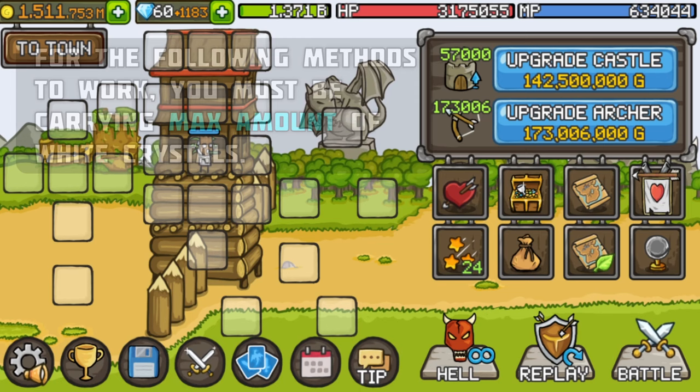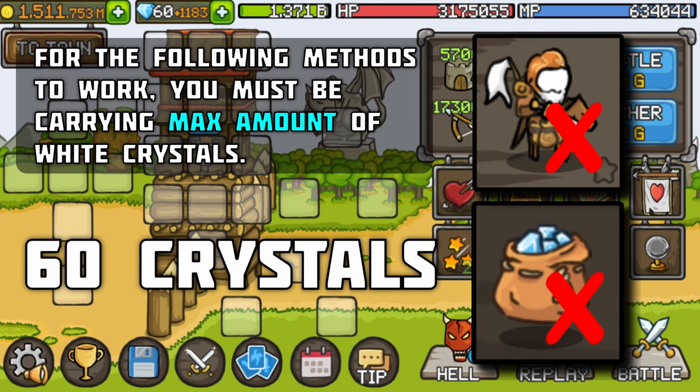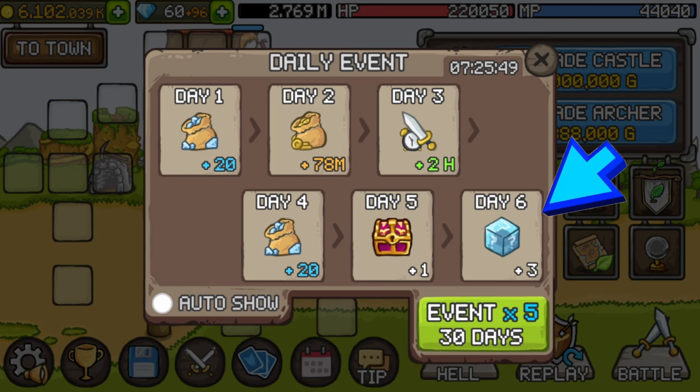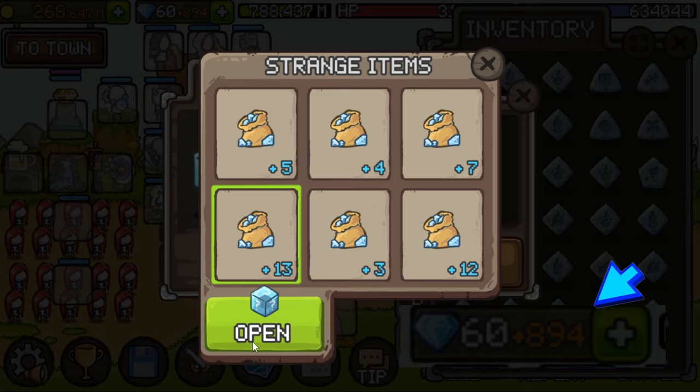To store up crystals in Orange, there is one condition that must be met: you must be holding the maximum amount of White Crystals you can carry. If you do not have Tony or Crystal Bundle equipped, you must be holding 60 White Crystals for this to work. When this condition is met and you receive crystals from the Day 1 and Day 4 rewards from your daily calendar, those crystals will be stored up in the Orange amount. You can also earn crystals from the strange boxes you get as a Day 6 reward from the same calendar — when you land on a crystal reward and have the maximum amount of White Crystals, that reward will also be stored in the Orange amount.